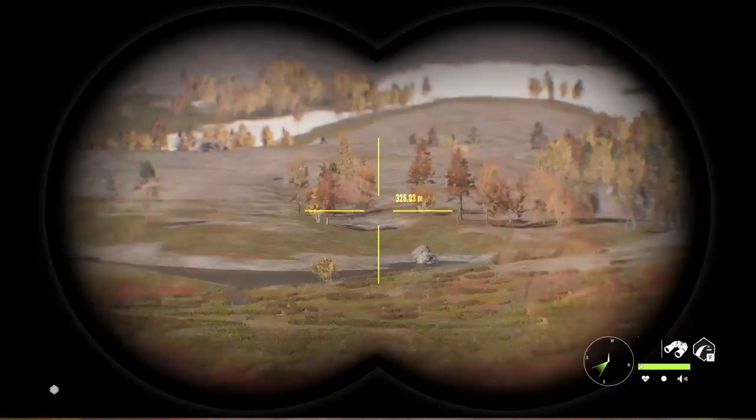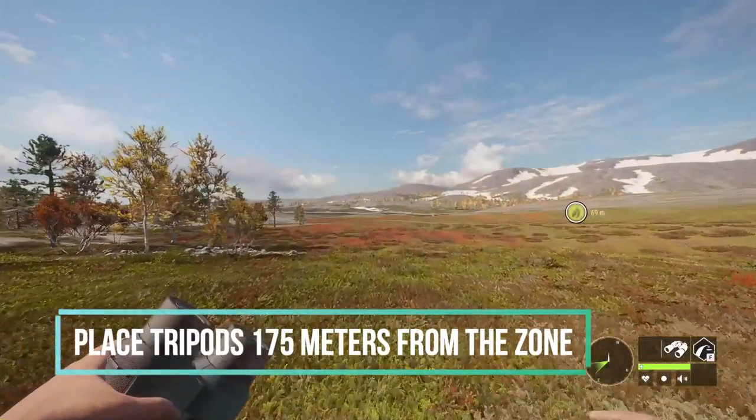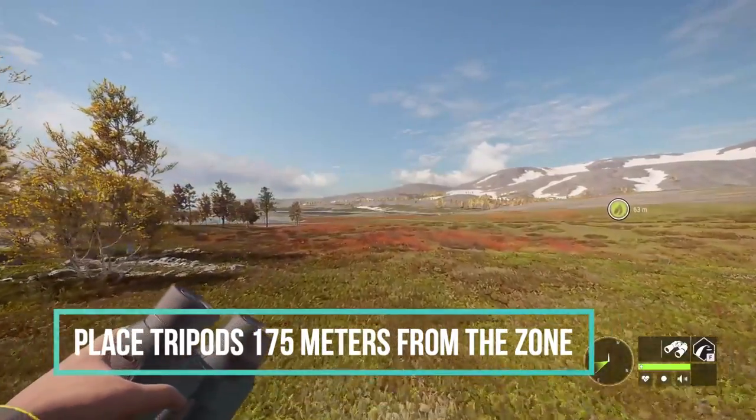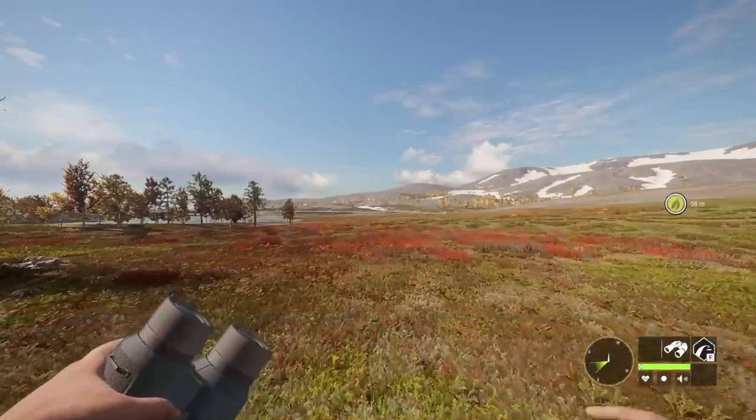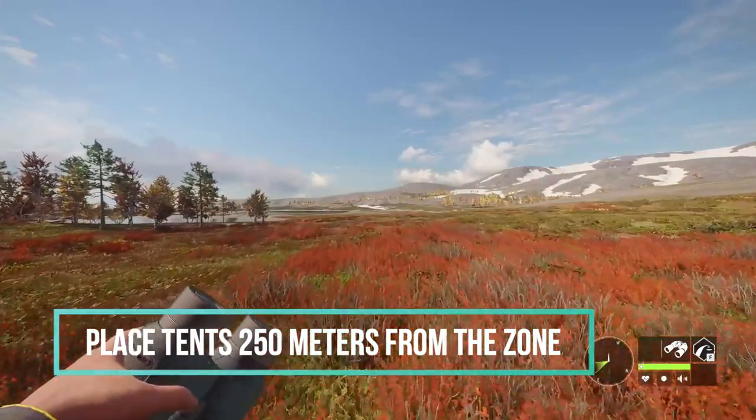When you are setting up your tents and your tripods, I drop my tripods 175 meters from the zone and I drop my tent 250 meters away from the zone. That way, when you travel in, you're not going to spook anything.